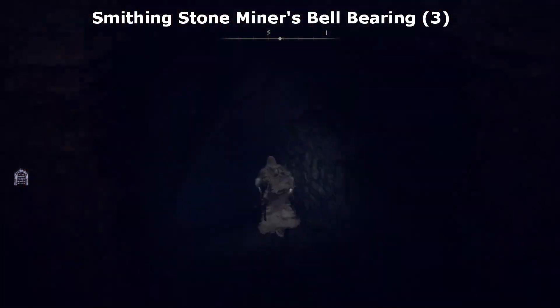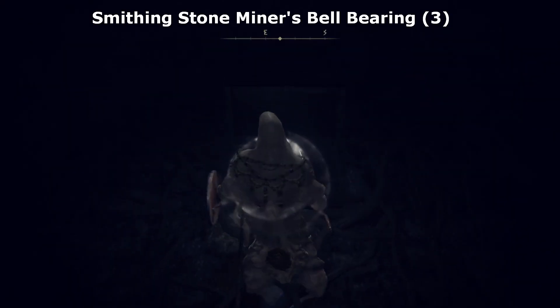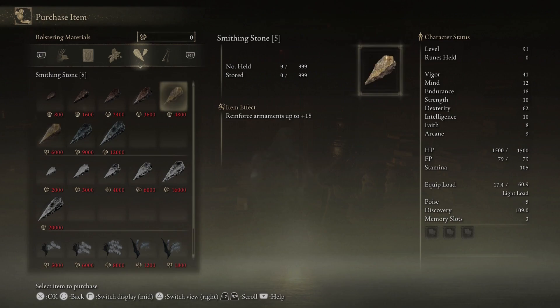For the Smithing Stone Miner's Bell Bearing 3 Location, you have to first run, and then you will find this Bell Bearing in this chest. If you offer this Bell Bearing to Twin Maiden Husk at Roundtable Hold, then she will be able to sell you Smithing Stone 5 & 6.